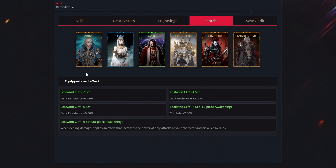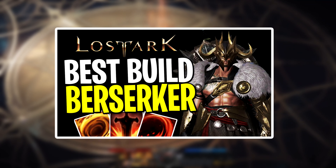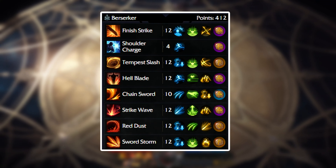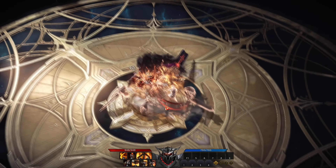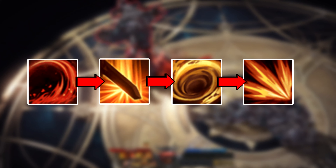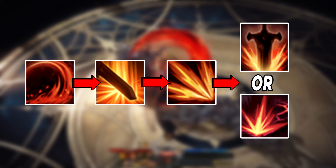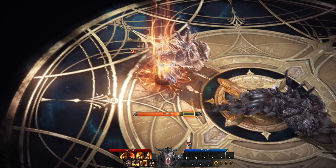For cards you want to get Armin, Syria, Solace, King Tyran, Carmen and Delane Armin — tested and the best optimized card set. Check the linked video for a full in-depth guide with skill explanations and combos. In the super late game you'll have more than 400 points to spend. For rotations: the first option is red dust → finish strike → tempest slash → sword storm. The second pure DPS rotation is red dust → finish strike → sword storm → hell blade or strike wave. This is the best high DPS Berserker build with the mayhem engraving.